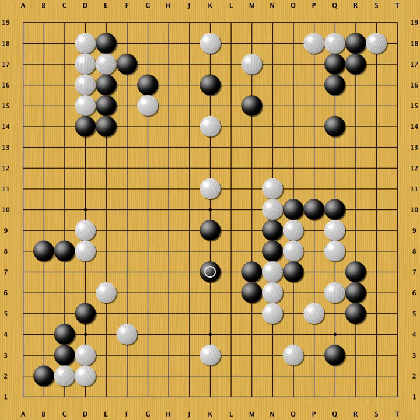Black creates some eye shape. Would you play the same as black? Well, I'm not sure. I would like to play like this. This is an important point for black to get out. However, white might be able to cut here. So Frank's move was necessary.